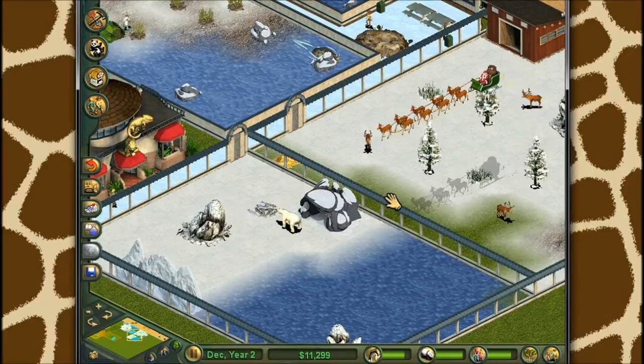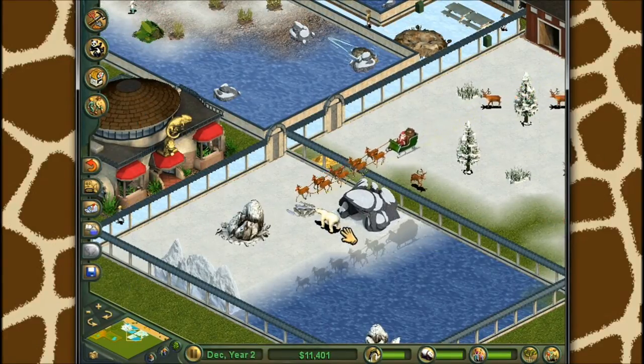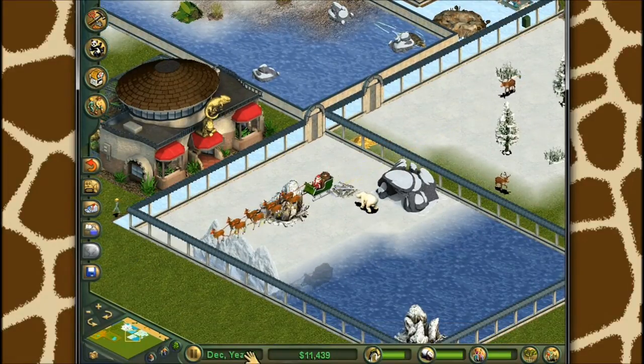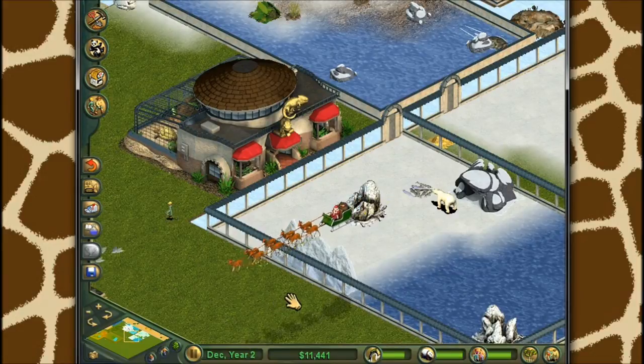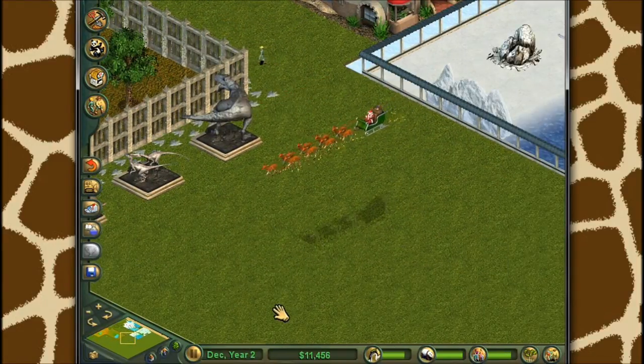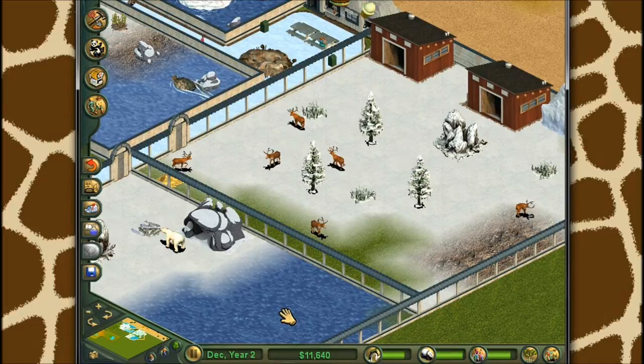I hear Christmas bells - it's Santa and his reindeer, so cute. When you get close to December 25th is when Santa Claus comes by with his sparkly reindeer. Anyways, as fabulous as that is, we have our own reindeer here, and we are going to start playing around with some animal names and exhibit names for cheats.